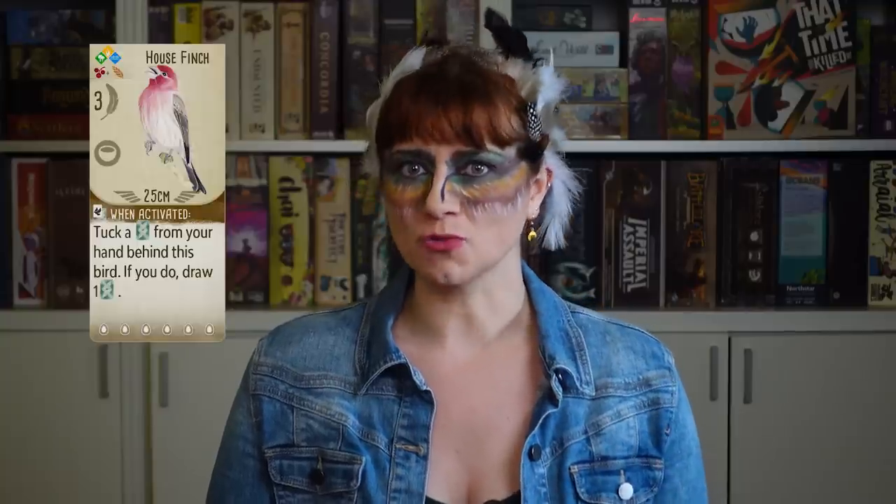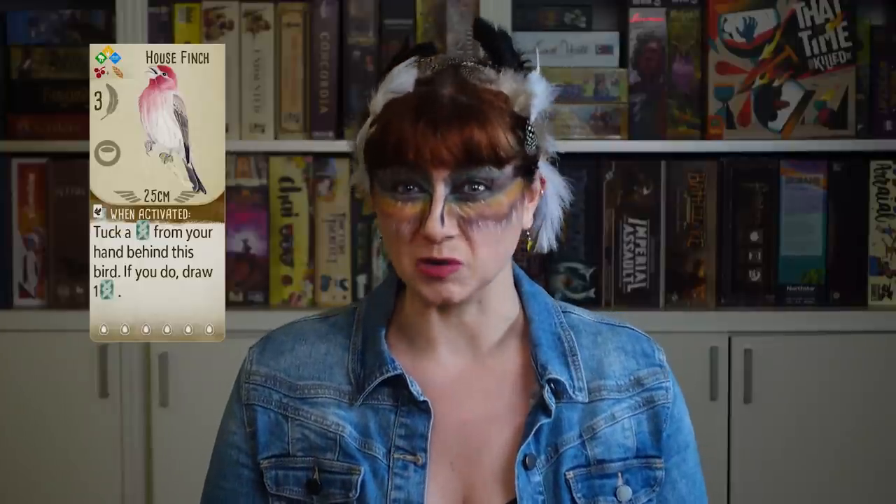I really like birds with abilities that let you tuck cards behind them, but these are at their best when they let you tuck straight from the deck — you'll never have to skip the tuck due to an empty hand. Or when they let you draw a card if you tuck. This is a great way to cycle through the deck to find the birds you really want.